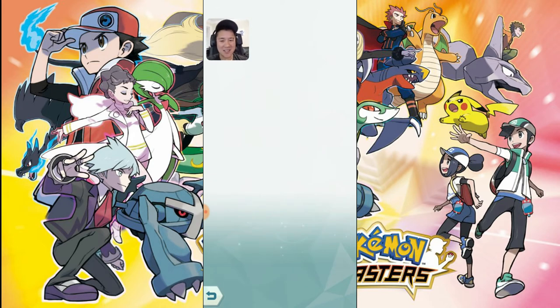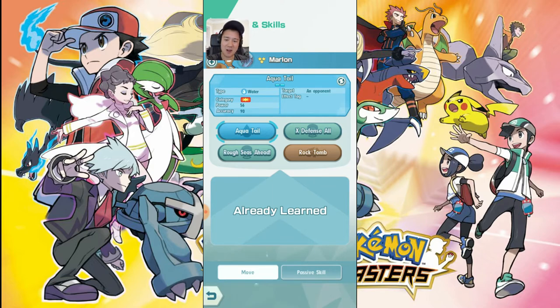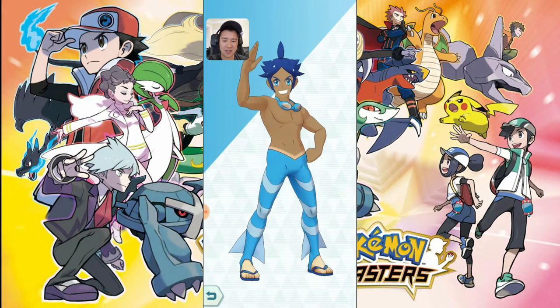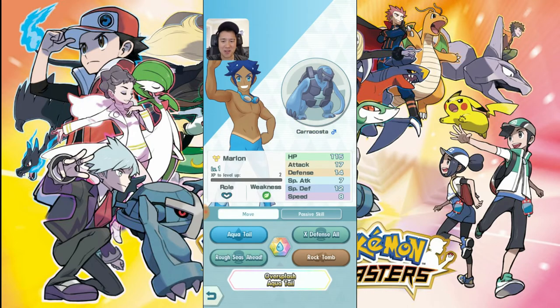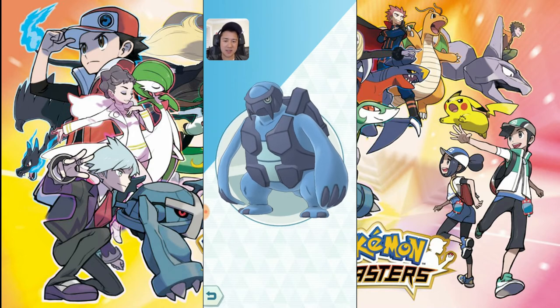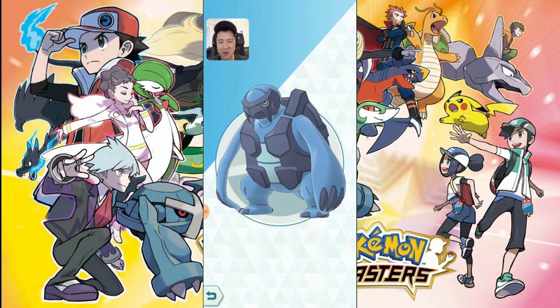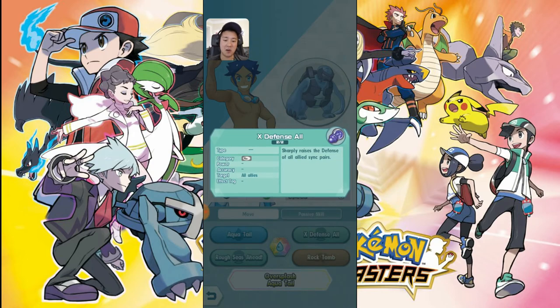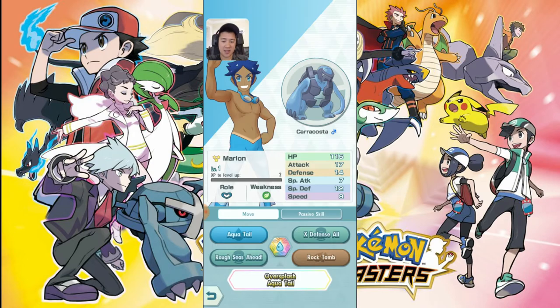It's not Turtonator, which is kind of disappointing, but we do have our turtle here. This is Marlon and Carracosta, and this guy does have some potential. I see this role as tank, though I'm not sure what that heart icon means. Marlon's an interesting guy — he likes blue. Carracosta kind of looks like a turtle Bane, which is a cool design. Maybe we'll level him up to see what his stats look like compared to Suicune.